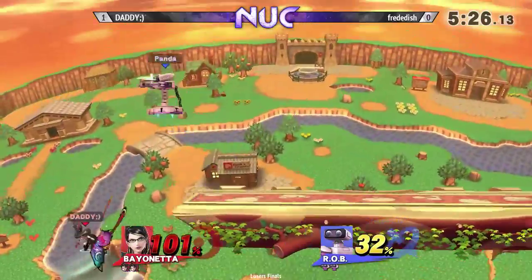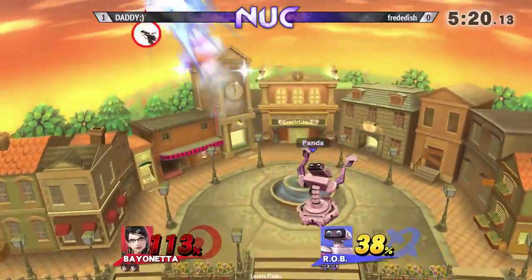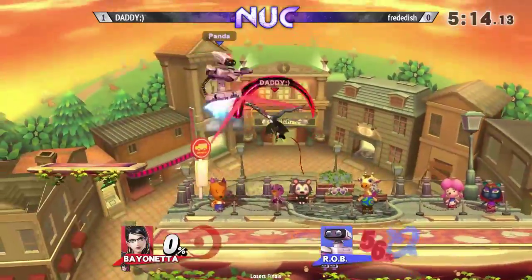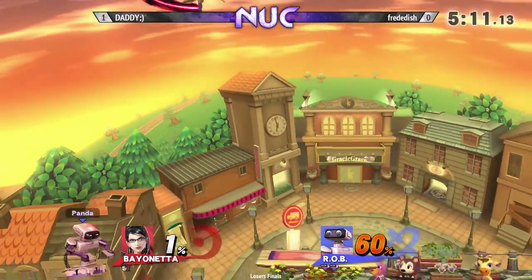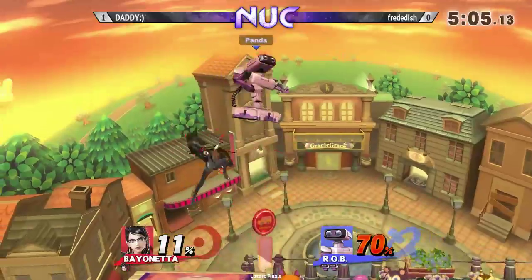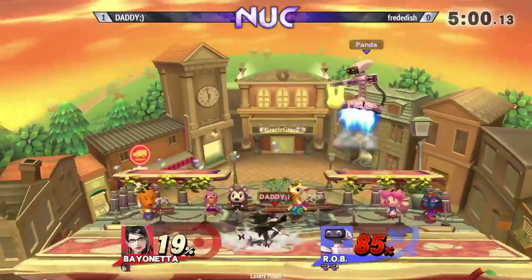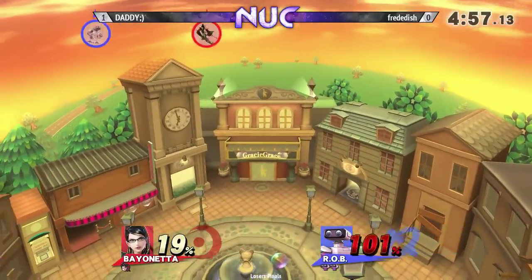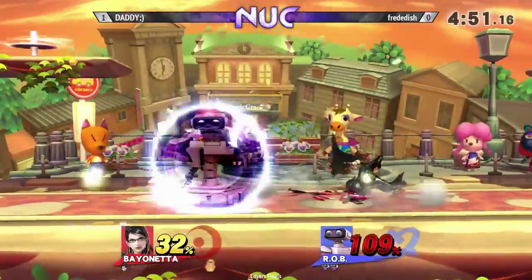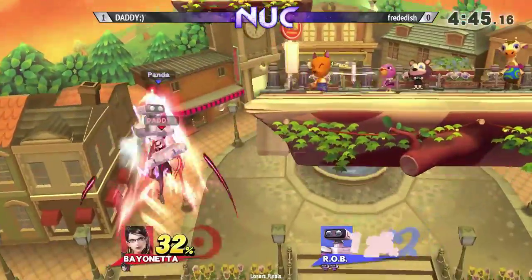This seems to very much be a matchup of get a slight advantage and then just carry that as far as you can. And that up air did not look like it should have hit — barely catches him. It's also that Bayonetta's model was extended due to some animation. It's possible. I think it's just ROB's up B — the last hitbox is a bit bigger than the other ones.